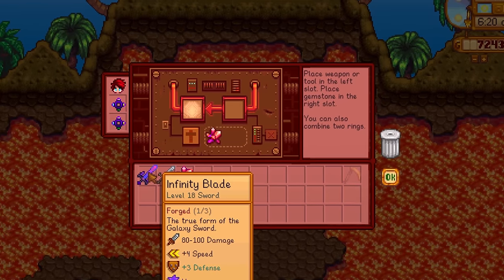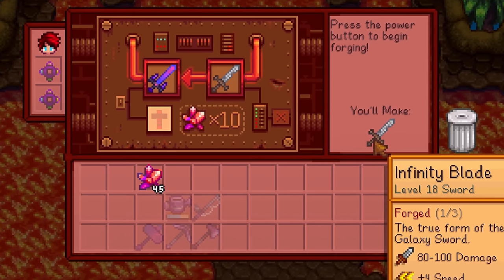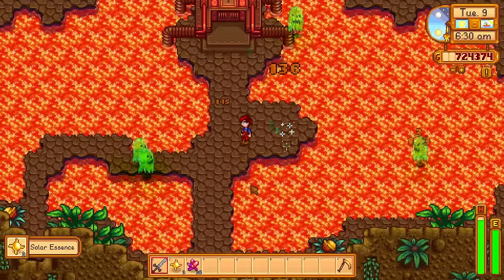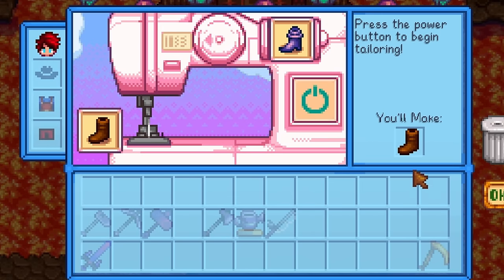You can also change the look of your weapon if you want. Just place the weapon with the good stats here and the weapon with the look that you like over here — and just like that, your Infinity Blade now looks like a rusty sword. This isn't for the forge, but you can also change how your boots look using the sewing machine: put the good-looking boots here and the powerful boots here.